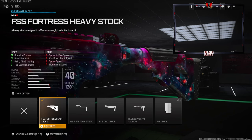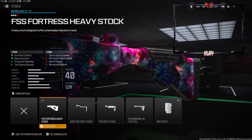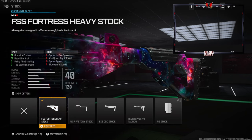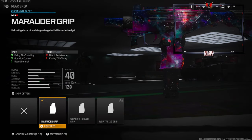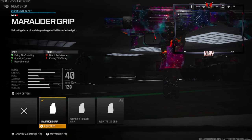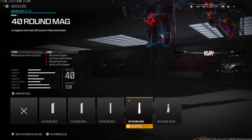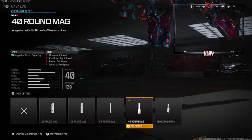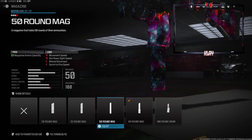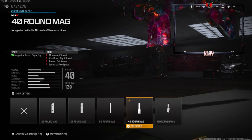On the stock we're going with the FSS Fortress Heavy Stock for gun kick control, recoil control, firing aim stability, and tag stance spread. The cons are sprint to fire speed, aim down sight speed, sprint speed, and movement speed. On the rear grip we're going with the Marauder Grip for firing aim stability, gun kick control, and recoil control. The cons are flinch resistance and aiming out of sway — this is personal preference but for me going for nukes this is a must. I would use the 50 round mag but you lose out on a lot of movement speed and aim down sight speed, so the 40 round is a lot better — you really don't notice the cons too much.